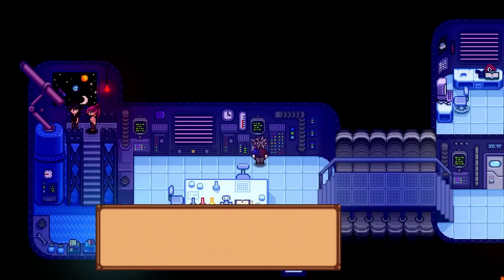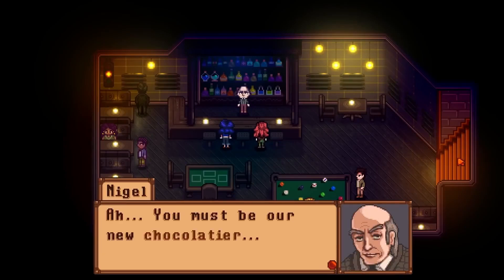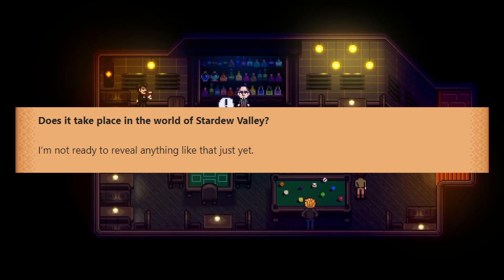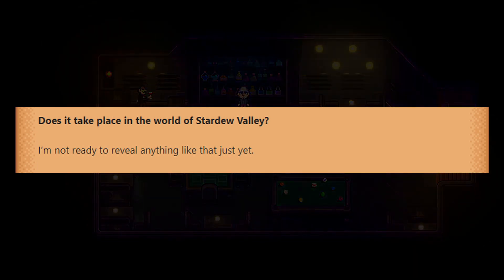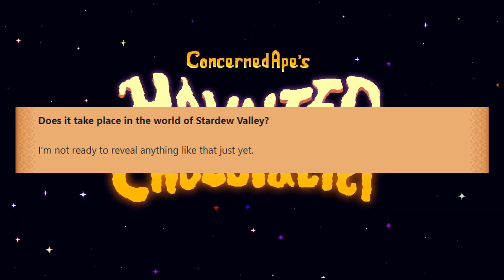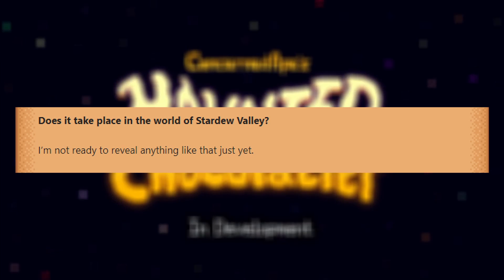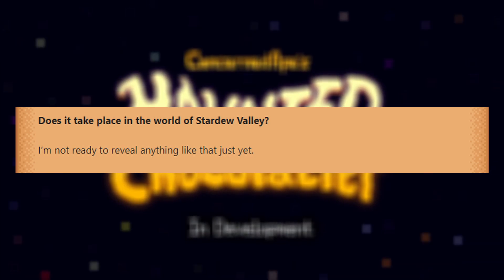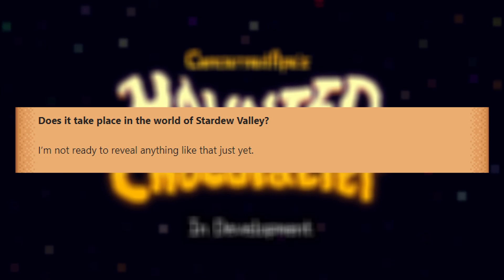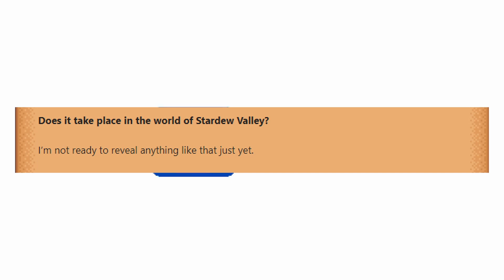Concerned Ape already has a website up for Haunted Chocolatier with an FAQ. For the first question: does it take place in the world of Stardew Valley? He says he's not ready to reveal anything like that just yet. To me, this means it's connected in some way, and I sure hope so, because this game already looks great. Expanding the Stardew Valley universe sounds so cool, and I think Haunted Chocolatier is even more unique and will help Stardew Valley too.